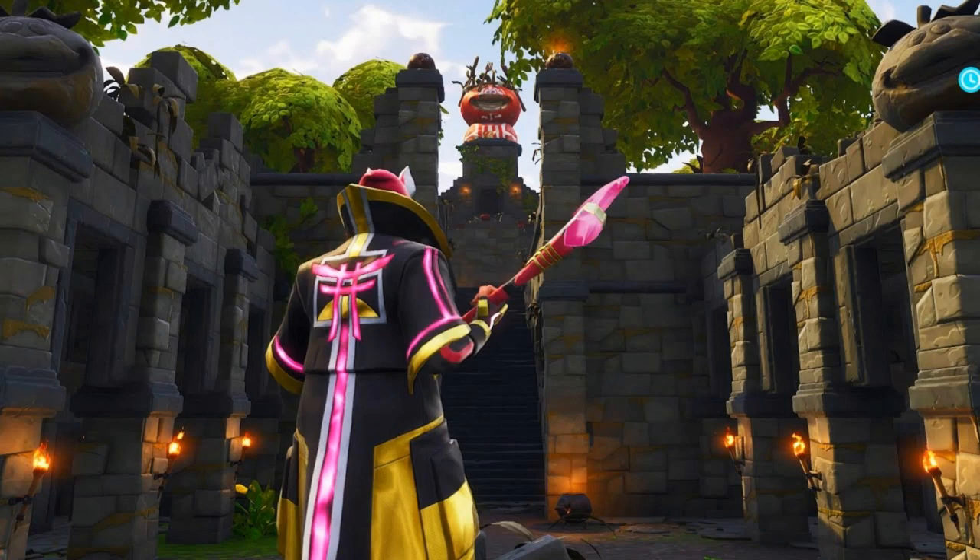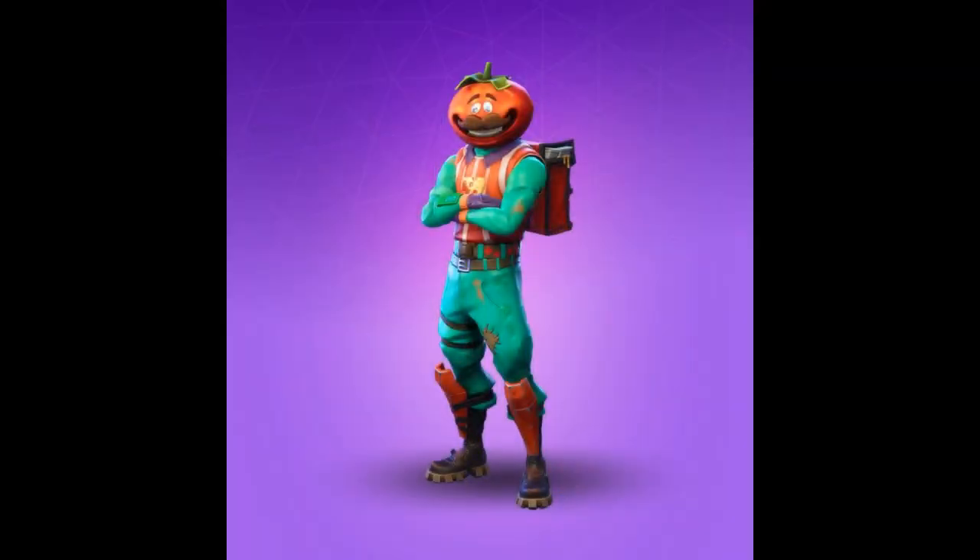As you saw, the map has changed — Tomato Town is gone and there's only a temple now. It's pretty cool how it changed. This is the normal Tomato Head, and when you buy this skin you'll get some challenges which are pretty long but easy to do.